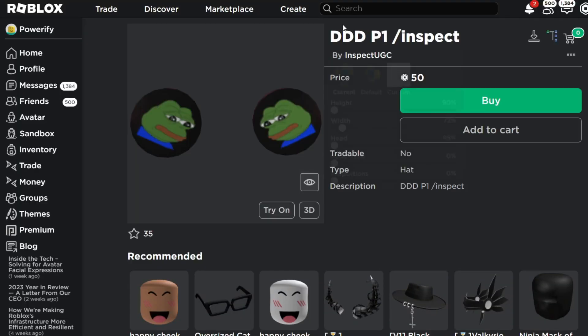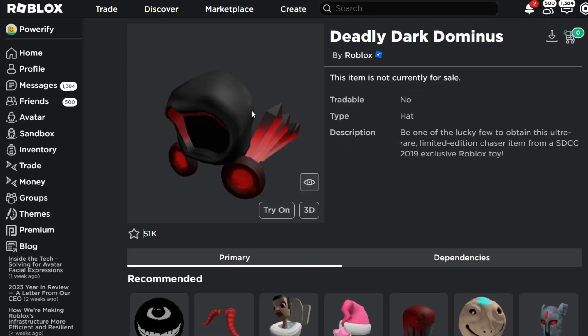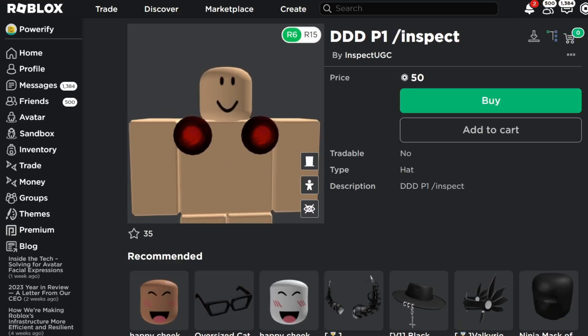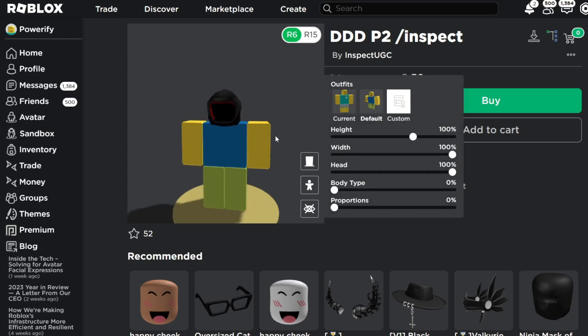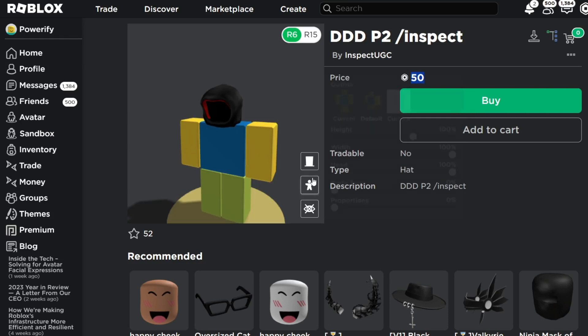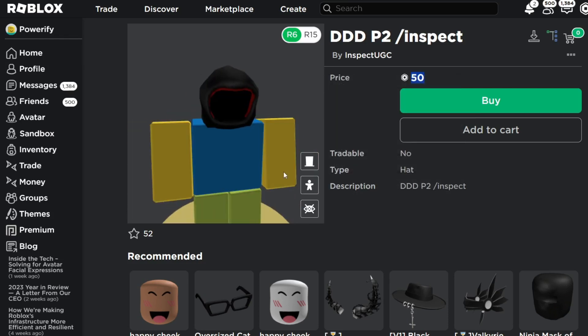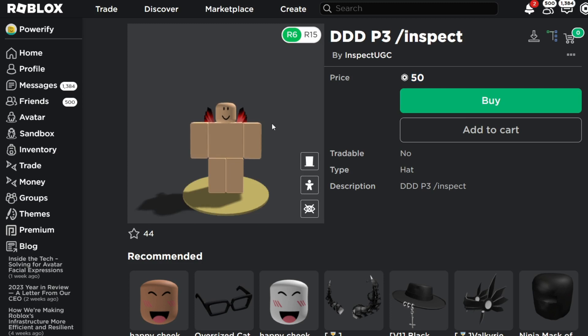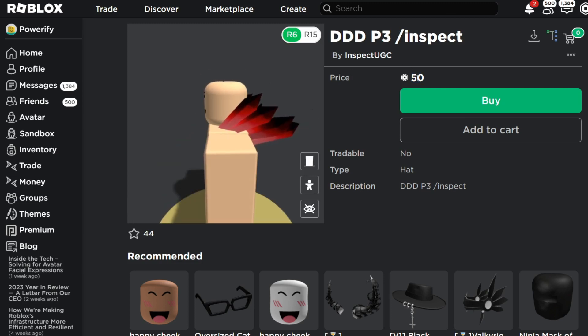First, you want to get Deadly Dark Dominus Part 1. This is 50 Robux for the buttons — it's just the exact same buttons. We also got Deadly Dark Dominus Part 2, which is 50 Robux — this is just the hood. And we also got Part 3, which is the wings right here, 50 Robux again.